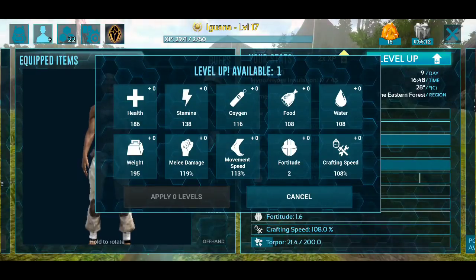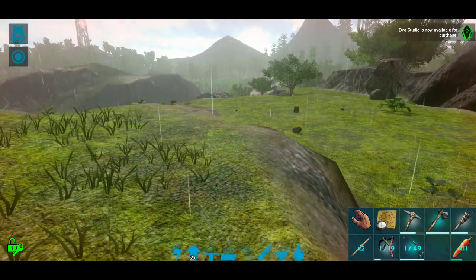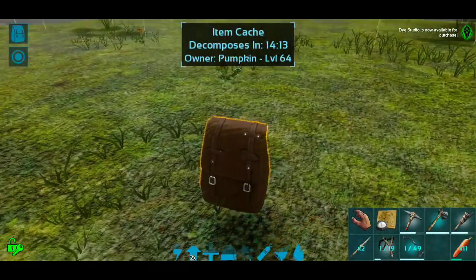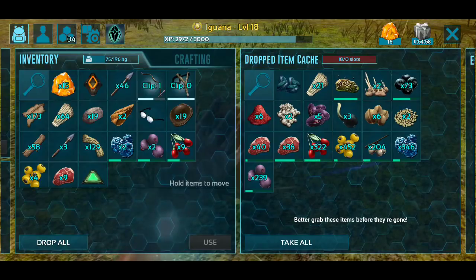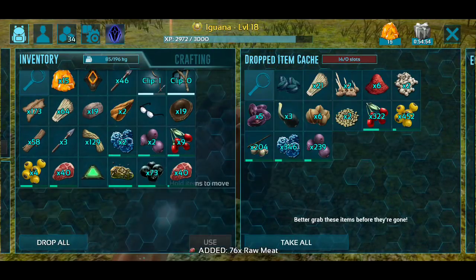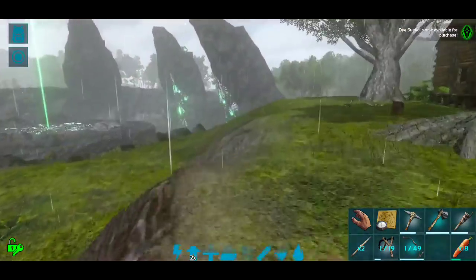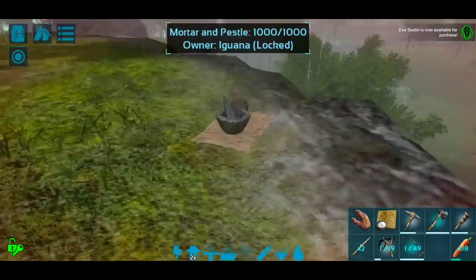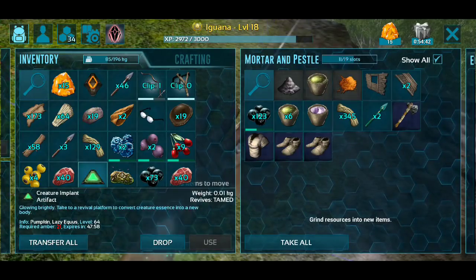I'm super hurt - let's level up health. We are making progress at least. I'm super upset about Pumpkin dying but I did manage to grab the implant before it all went really poorly. I don't think we need too much else here - I'm gonna have to heal up before I can go down and try to get that horse. How much amber is it? 21 amber.